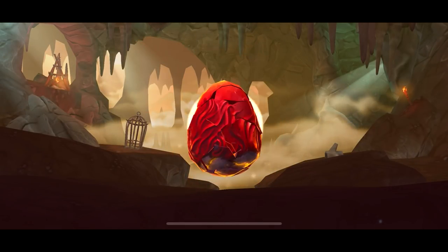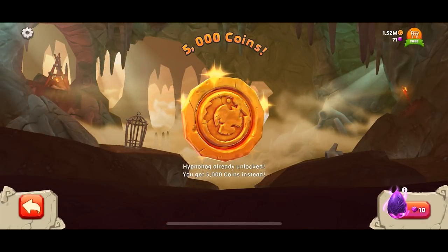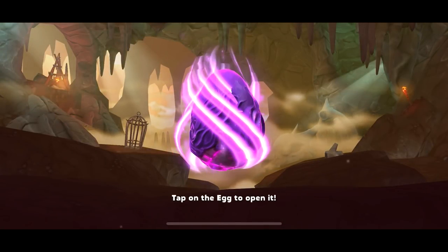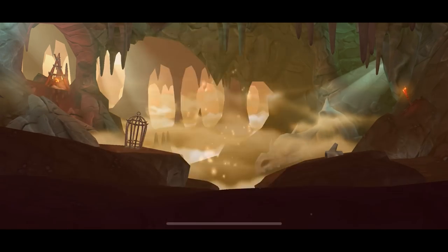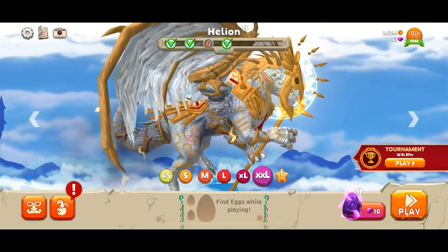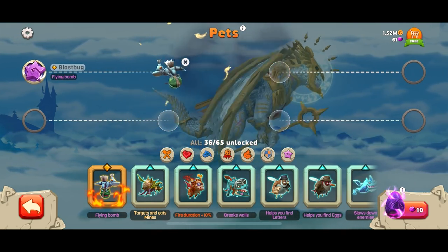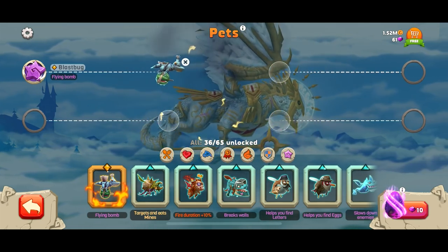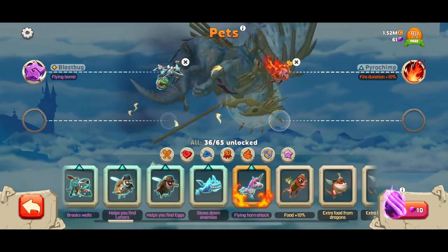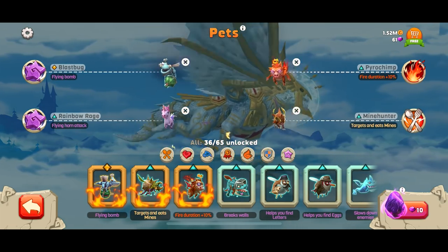Let's open this egg up and see what we got. Give me something epic! Common pet — Hypnong. Well, you got 5,000 coins. Let's open one more egg. It's a common pet, Greedy Chimp — I'll take 5,000 coins. What do you say we add some pets and get in there? We'll get the flying bomb, the blast bug. How about this guy — targets and eats mines. Fire duration increased — I like that. Get the Pyro Chimp in there. We gotta get the unicorn flying horn attack. We got our pets.